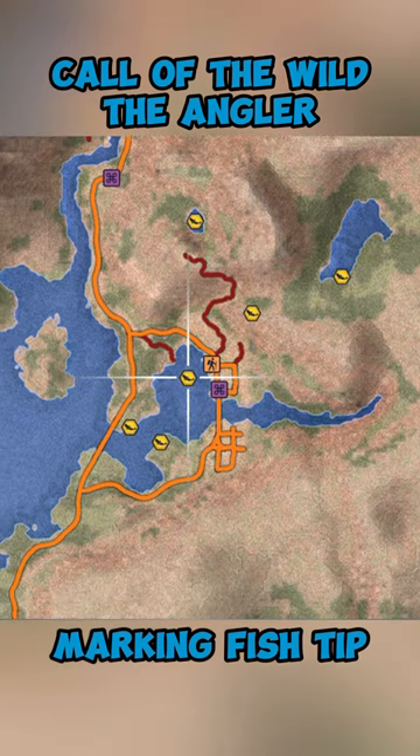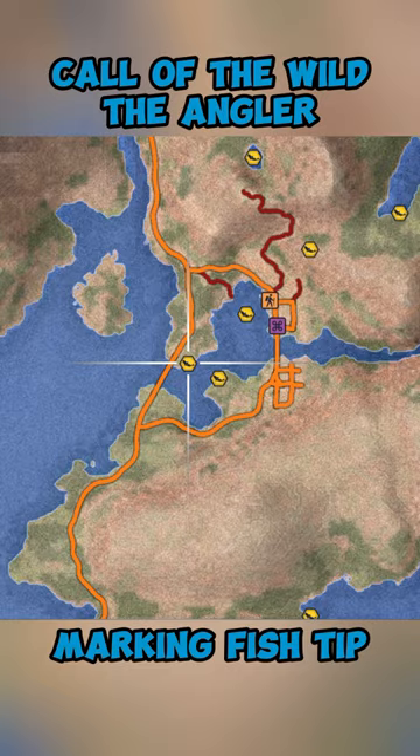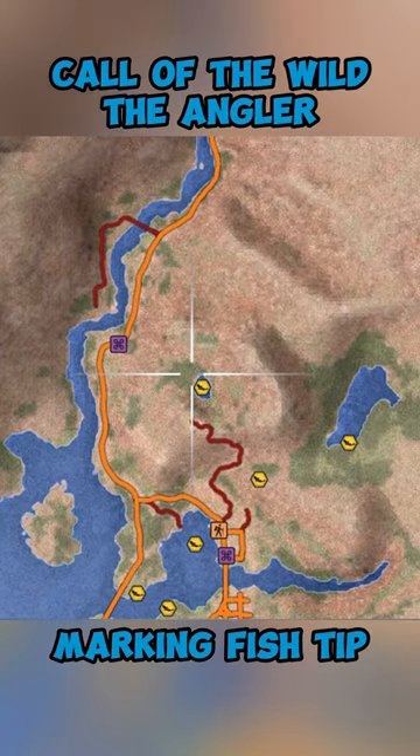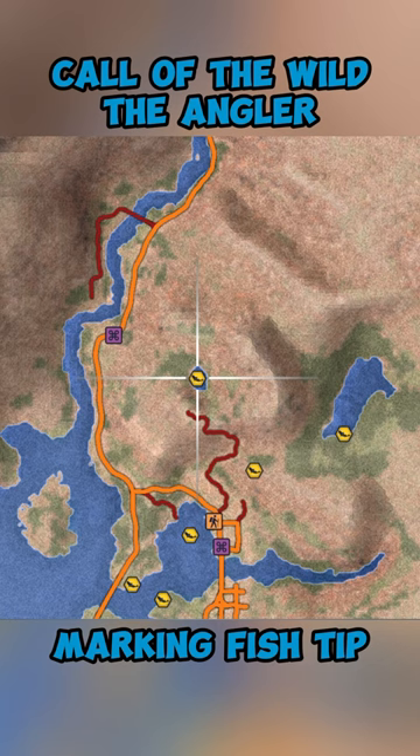For example, a gold sauger was caught here so I marked it. We had a gold walleye there, another gold sauger there, and up here is where we caught some panfish — I got a gold green sunfish. So if I ever wanted to target these species, I can find them much more easily on my map.